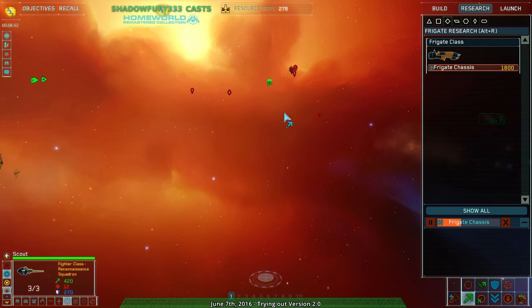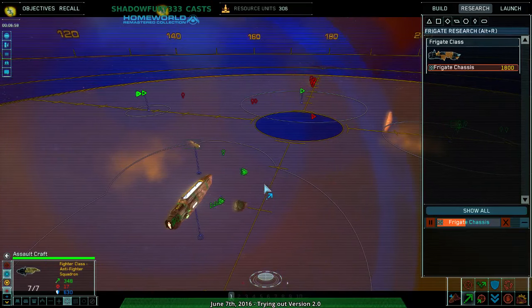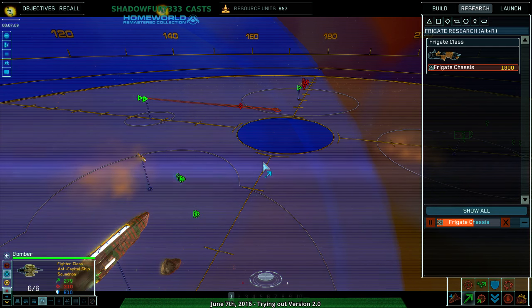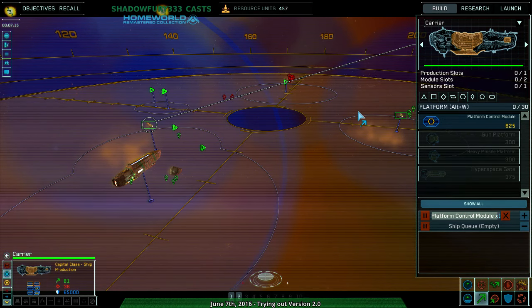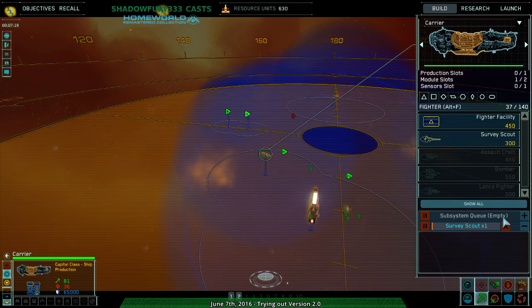They have mobile refineries and some scouts of their own. I can have two witch formations — seven units each, which is pretty cool. I'm going to want to make another scout because I'm not sure what's going on. A few more scouts.